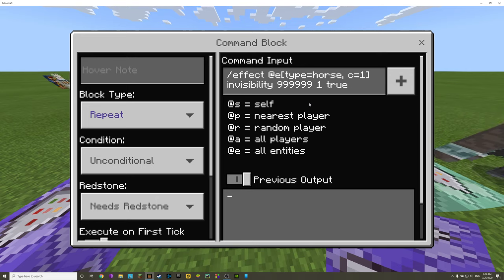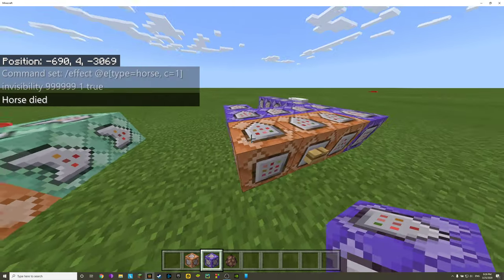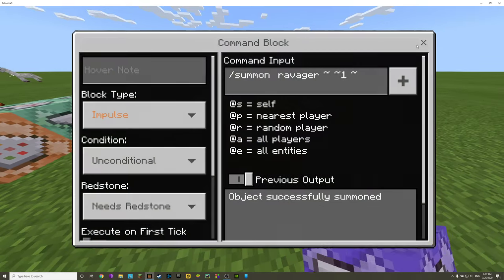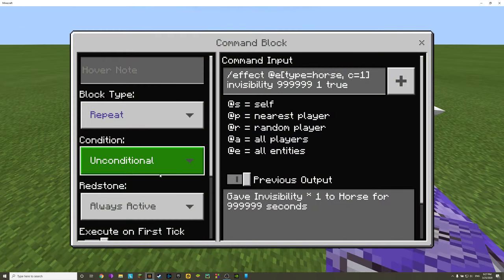If you go too high in numbers it also will not work — keep your numbers reasonable, don't just press nine for everything. The game won't let you do that. Also remember: you have to check that command blocks are set to 'Always Active' instead of 'Needs Redstone' — that's why it didn't work earlier. Check your spelling, check if everything is perfect, otherwise it will not work.